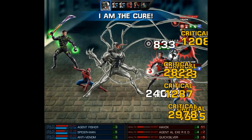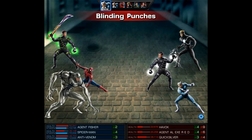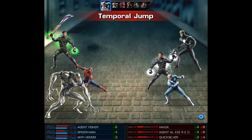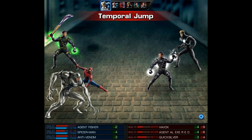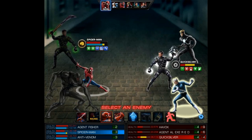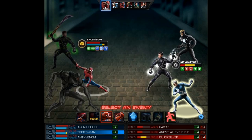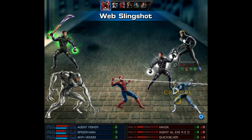On Anti-Venom's turn we use 'I Am the Cure' — it's just too good not to use. I'm really hoping we also get to depower the enemies. Next it's Quicksilver's turn, and Spidey actually protects against the Blinding Punches and gains an extra turn — that's pretty amazing. Since we interrupted Quicksilver, we finish him off with a Web Slingshot. That's definitely one way to stop his second attack.